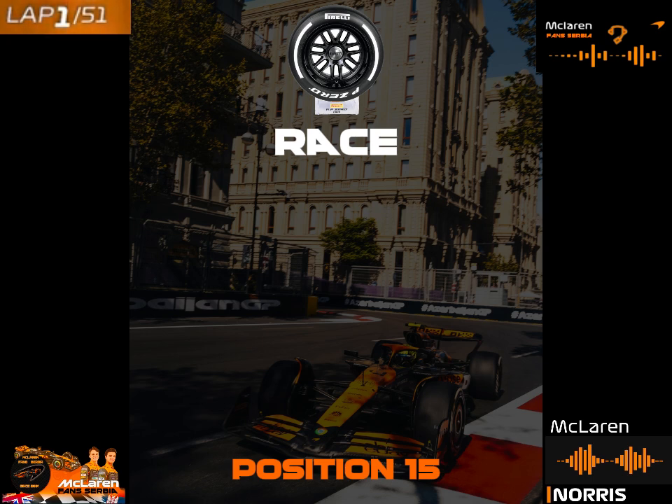Last car approaching the grid. Lando, Stroll possibly has damage — he's two cars ahead. Minor. Purple C7 position 1. DRS enabled. Lando consider Strat 8.